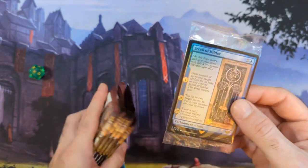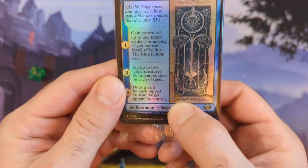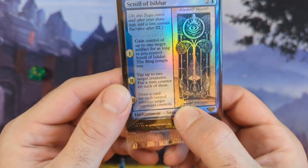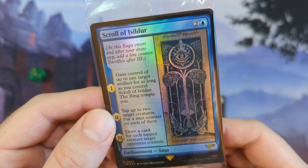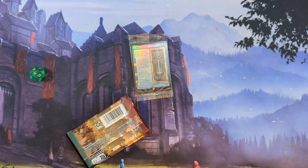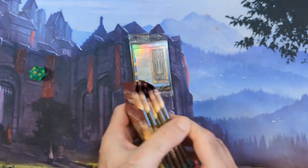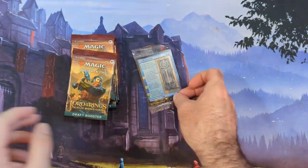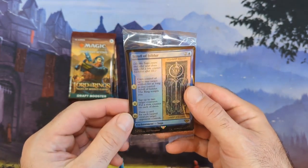Then we get promo pack cards. These ones are special - they're kind of hard to see over camera in the foil. They'll have the year stamped on there. There's promo pack cards and all kinds of stuff, but we are going to get six draft boosters out of here. Our first - we'll just call it a special card - not a great one there.